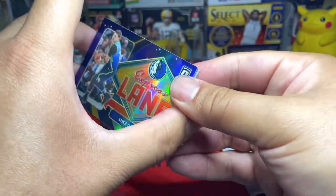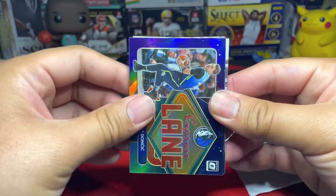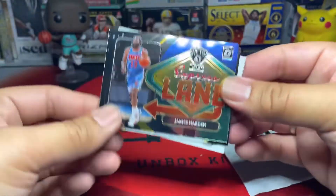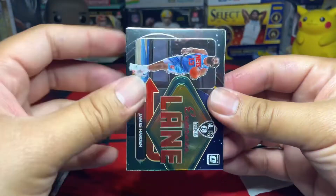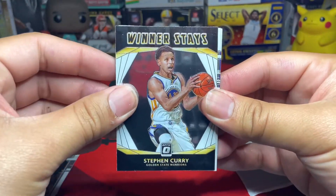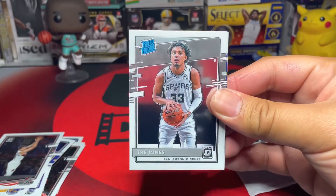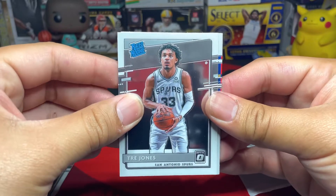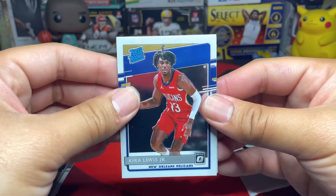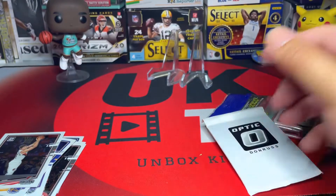Draymond Green from the Warriors, Zach Collins from the Blazers, and then we have an Express Lane of Luka — wow, this is a Luka pack! That is a prism, that is a holo Luka, that is very nice. We have another Express Lane — James Harden from the Nets. Curry, very nice. Our first rookie is Trey Jones from the Spurs, Kira Lewis from the Pelicans, and the last one is Cassius Winston.